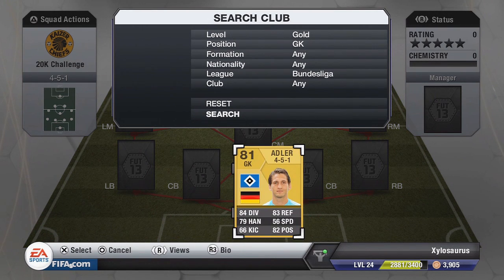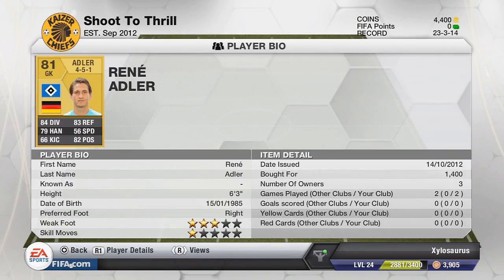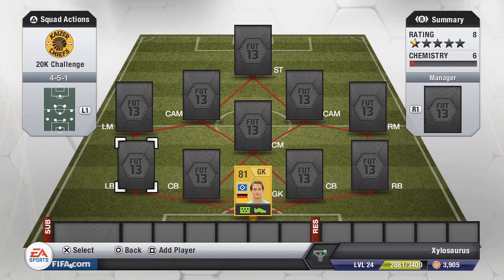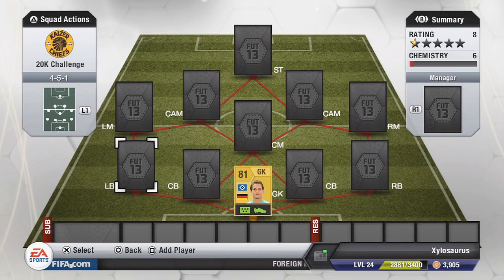This team is going to be a Bundesliga team, so we're going to start with the goalkeeper, who is Renny Adler. Absolute animal of a player. We got him with 84 diving, 83 reflexes, 79 handling, 56 speed which is pretty average, 82 positioning which is really good, and a 66 kicking. He ended up costing me 1,400 coins, and he looks like a really good keeper. If he's anything like he was in FIFA 12, he's a very, very good purchase.